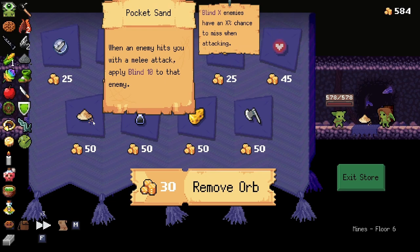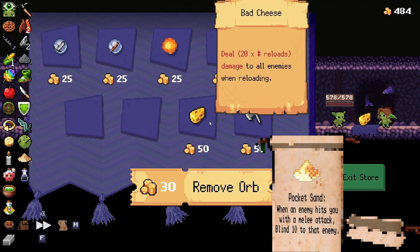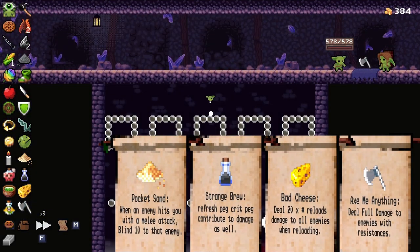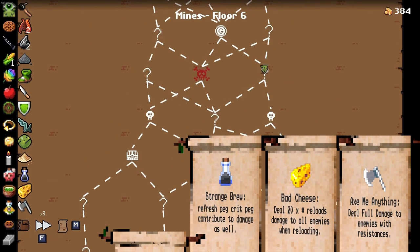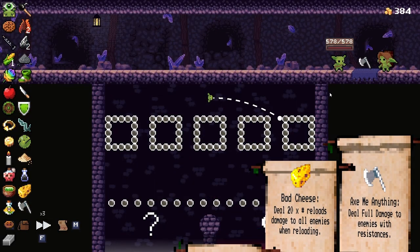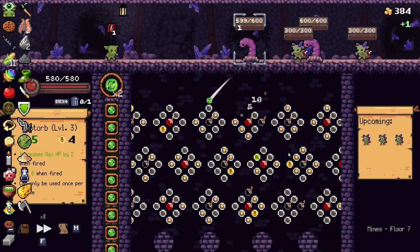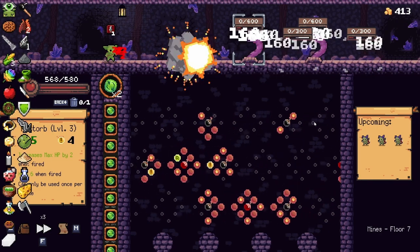Oh, another shop. I can grab all these pockets and strange brew bad cheese and ask me anything. The far right has juice juice — let's go that way. We actually went the right way — fantastic. The far right is juicy. This was one of the spots where it's literally just anything goes, anything works.